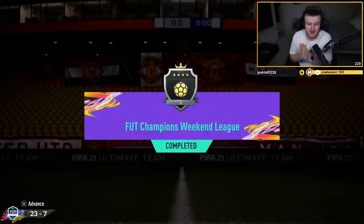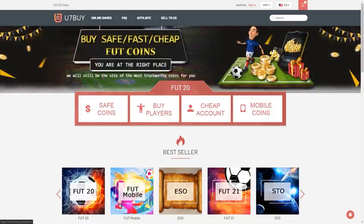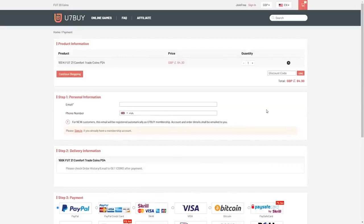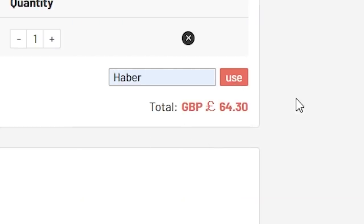How's it going guys and welcome back to a brand new video. Today what I've got for you is my first Elite 3 rewards of FIFA 21. For cheap, fast and reliable foot coins, check out u7buy.com. There is a link in the description, and use the code HABER to get yourself a discount on all of your orders.